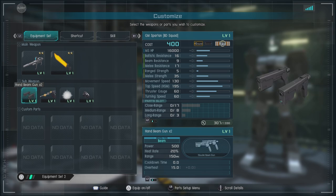Then we have the Hand Beam Gun x2 — double beam pistols at an okay range for a decent amount of heat buildup. They're pretty good at basically, if you can't quite get into melee, putting a decent hurt on especially a support, or potentially getting some units to back off.